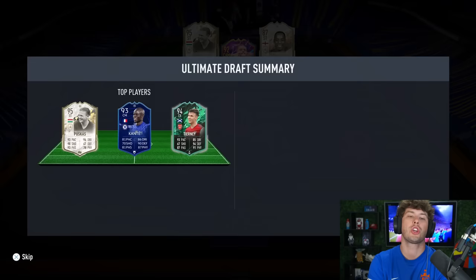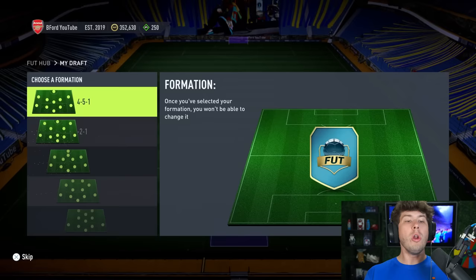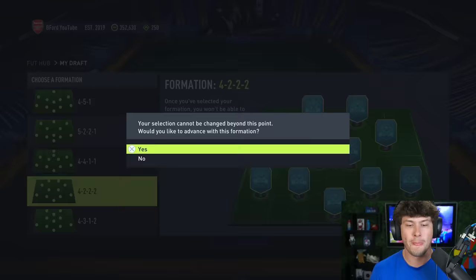185 with one draft left. Here's the bingo board - we still need: 100 chemistry team. The final draft - I'm actually scared. What do we got for formations? One that'll hopefully give me 100 chemistry. I don't really like any of these - four-two-two-two is what we're going for.